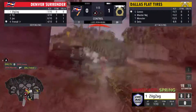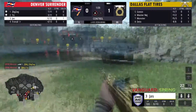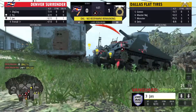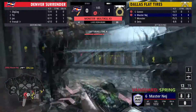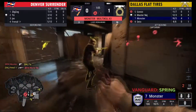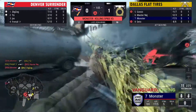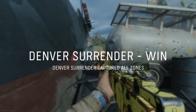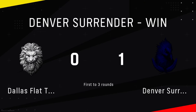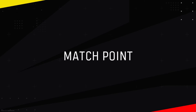Dallas should be able to hop on this A point here quick unless they want to just play for kills since there's only five lives left for Denver. Looks like they're finally going to hop on the A point — Monster sneaks around the back with that pistol, picks up one kill and then gets a nice melee for the second. They secure the A point and we're going to go up two-oh so far in this Control, getting ready for that full defensive hold.